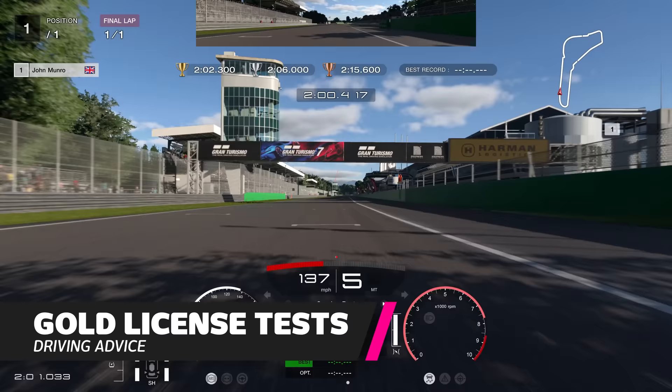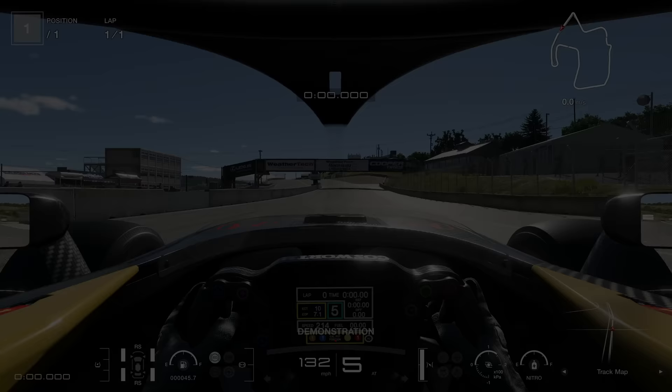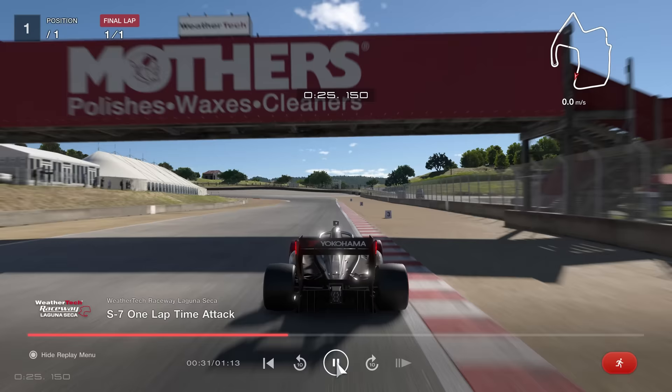Finally, getting gold on all licence tests is not easy, but forget going to YouTube or Google for a guide — this is all literally in the game already. In the licence centre, simply load up any of the tests and next to the start option is demonstration. This will show you a gold level performance. You can cycle through different camera angles to see braking points and lines, and pause or rewind in 10-second intervals.